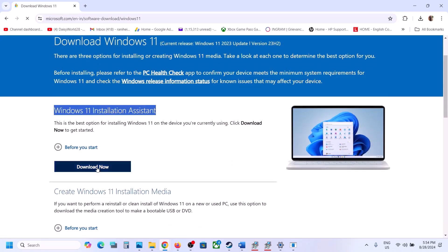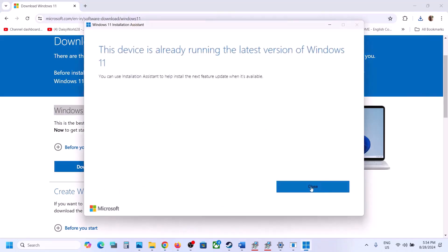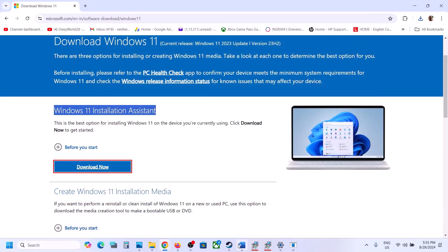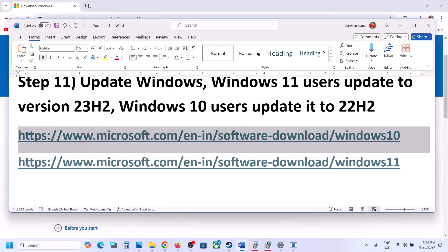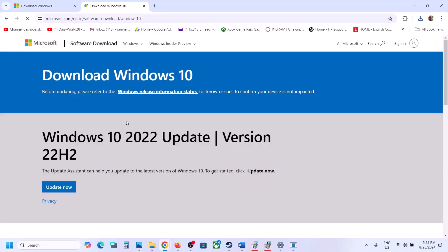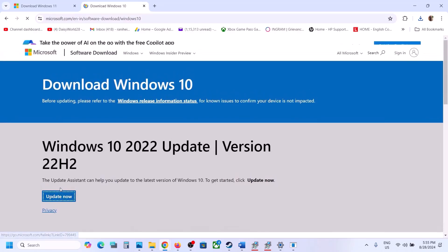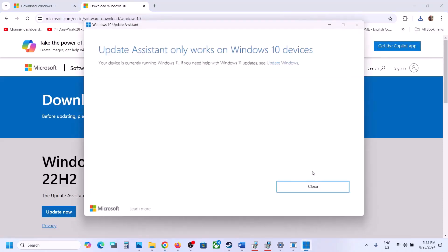Open the Windows 11 installation assistant link in a browser. It will take you to the Microsoft website. Click download now, run the exe file, click yes to allow, and if there is an update available click install. Windows 10 users can use the separate link also provided in the description — click update now, run the exe, click yes to allow, and if there is an update click install or update, then restart your computer and check.